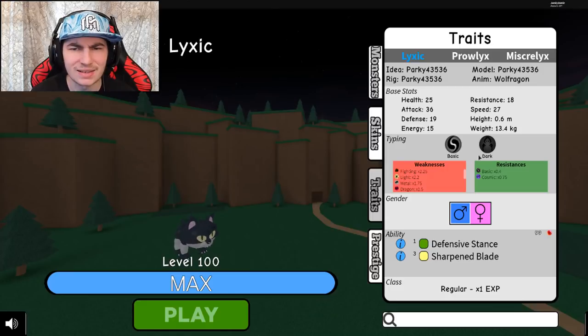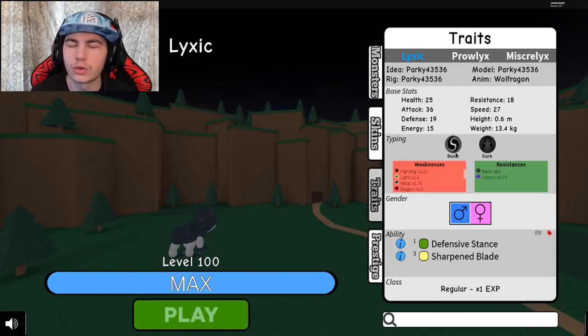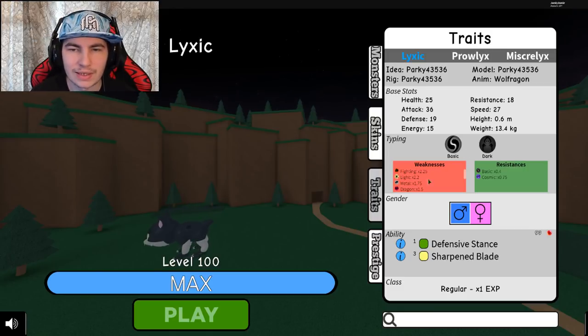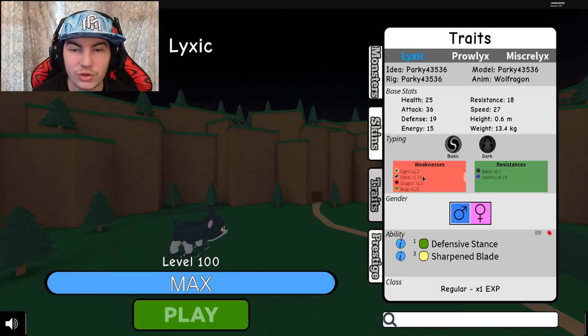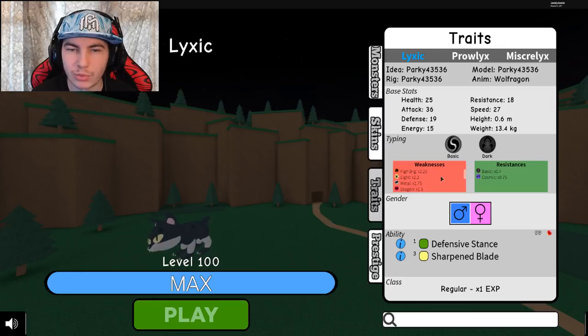I'm guessing it's a dark and basic type. Alolan Raticate — it's like that typing, I guess. But also a lot of different weaknesses — oh my gosh, this thing is pretty much weak to almost everything. It's only resisting two types, which isn't really the best. I mean, it resists normal-type moves by a lot, but look how much stuff it's weak to — jeez.